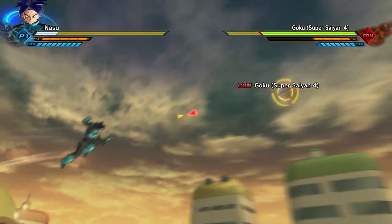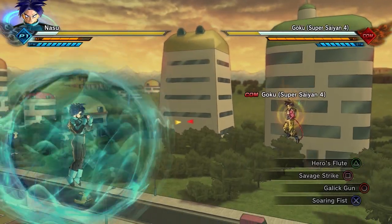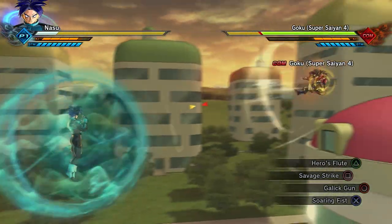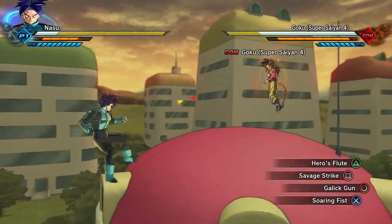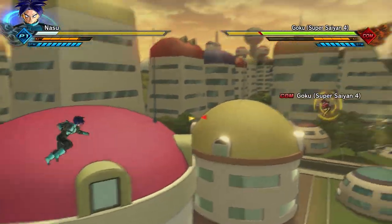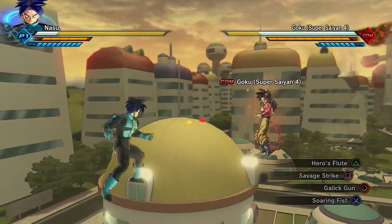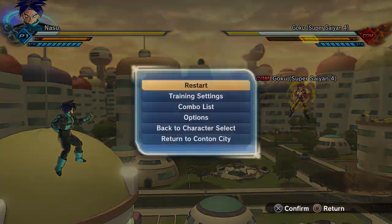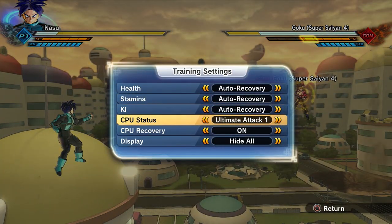But honestly, I can't think of very many situations where your opponent might be using an ultimate where Hero's Flute is the better option over going for the stamina break or just dodging out of the way. Perhaps if you are stamina broken and your opponent's combo drops, you might get away with it. But 99 times out of 100, if your opponent goes for the ult, it's just ripping through this barrier anyway.